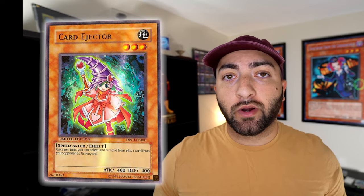This tin was released on March 11th, 2008, and it came in two variants: a green version and a blue version. The green version is not very expensive. It contains five packs on the inside — one Zane Truesdale, two Jaden Yuki number threes, and two Jesse Anderson packs. It also includes one ultra rare card injector.